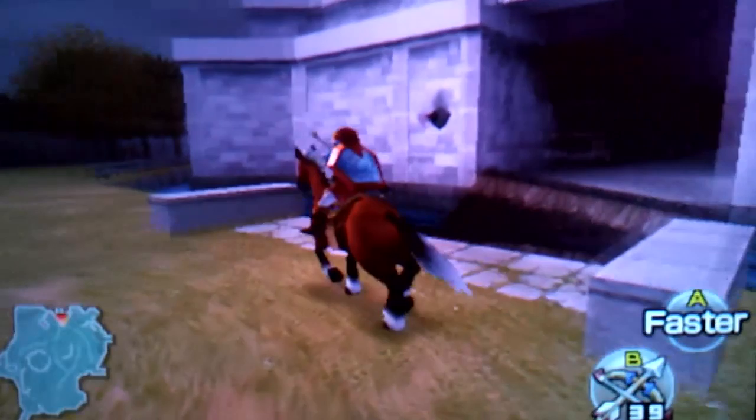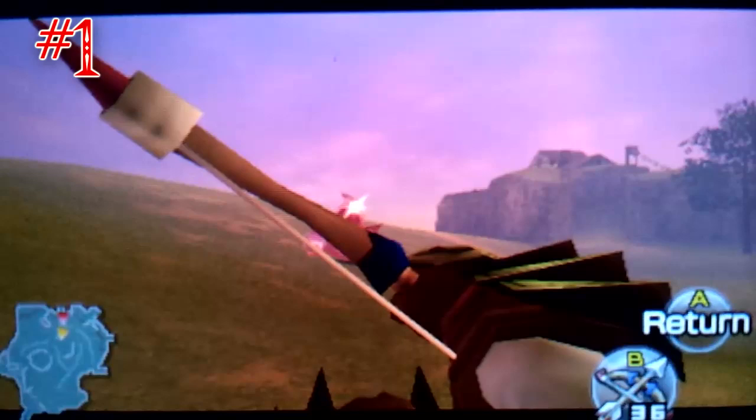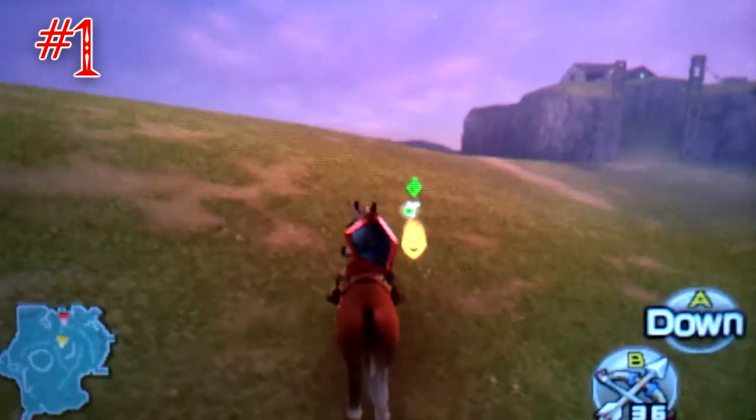There's one right here — there we go. That's the first one, and it can be found right next to the entrance of Hyrule Castle. So then you approach the Poe and if you have an empty bottle you can capture it. That's the first one done.